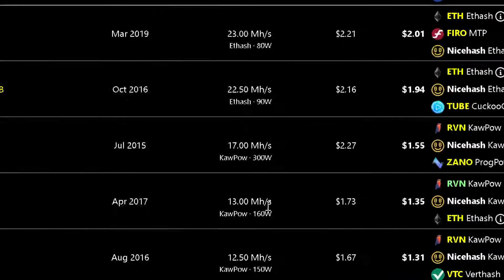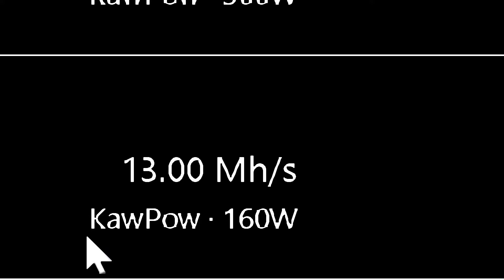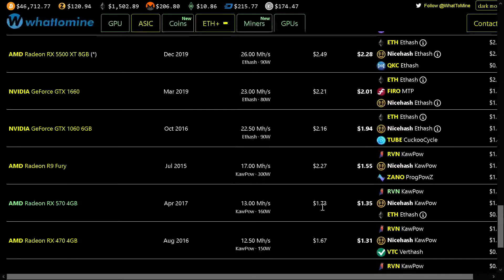Here it recommends using the KawPow algorithm, which is used for Ravencoin. It consumes 160 watts and has a hashrate of 13 MH/s, and it gives $1.73 per day using Linux with all the parameters optimized.